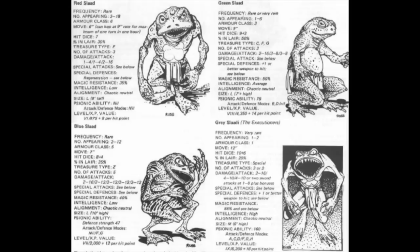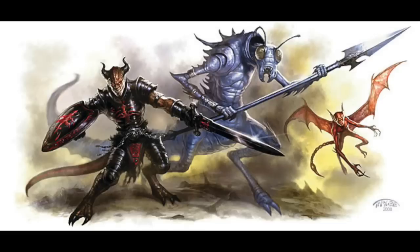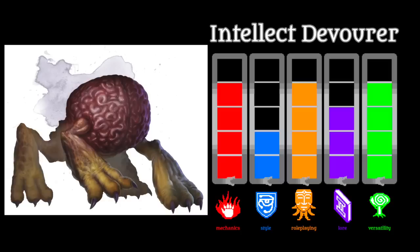Moving along solidly, in mid-B tier, we come across the Intellect Devourer, one of those highly unique monsters in D&D, along with others like Rust Monsters and Shadows and Ochre Jellies that do other kinds of damage besides pure hit point reduction. I do think the Intellect Devourer needs a bit of a reskin, as its current form is kind of cartoonish or silly, but much like what we saw with the Flumph, if you can get past the somewhat goofy look, you will find a very interesting monster.